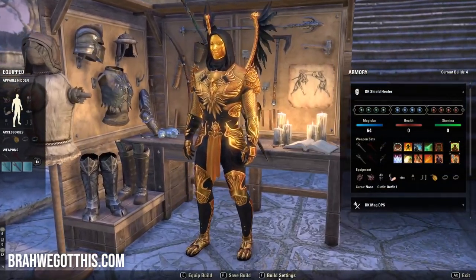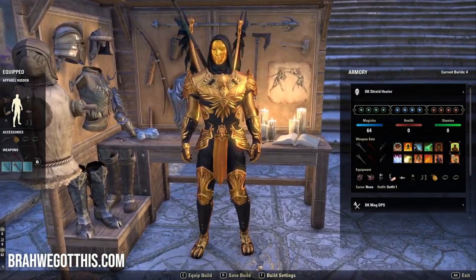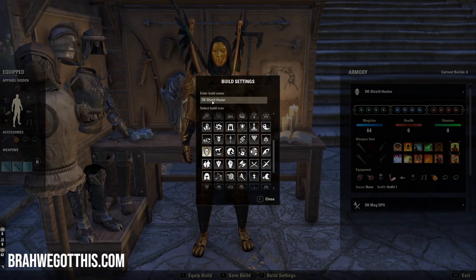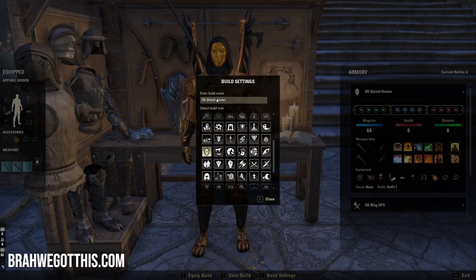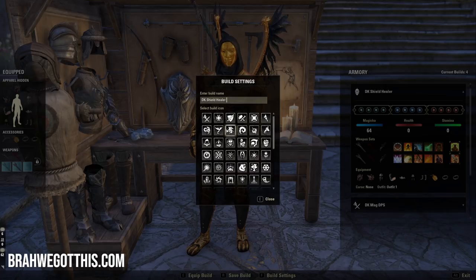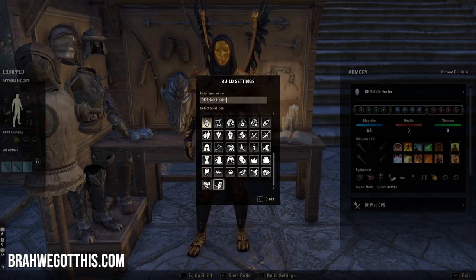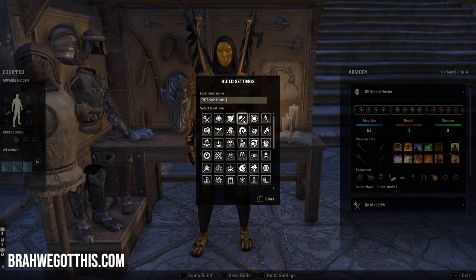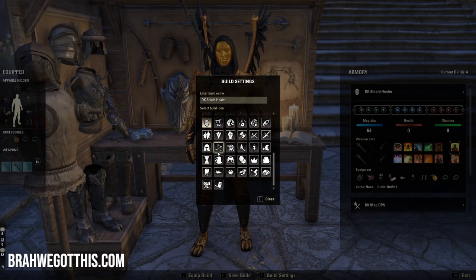Another thing to note is the Build Settings option — press F. You can rename your build to whatever you'd like, though there is a character cap on the name. And you can change the icon, which is really cool — there are some really neat icon options. You can fully customize it the way you want.